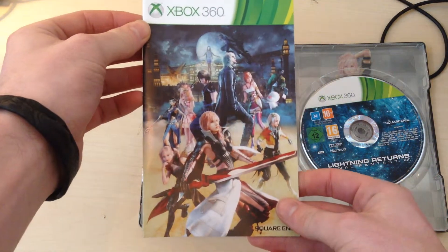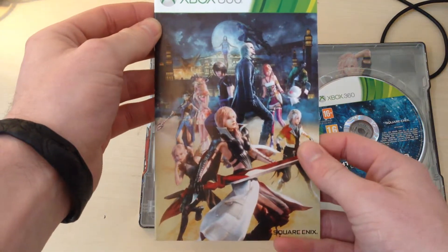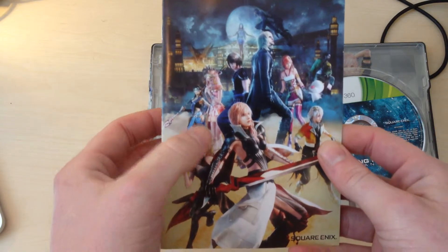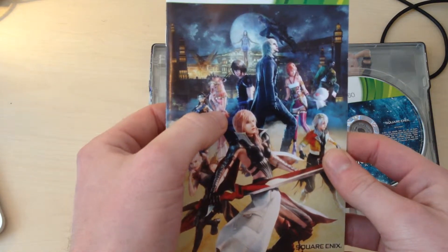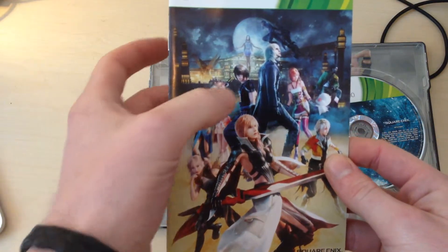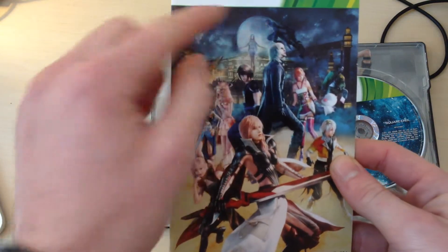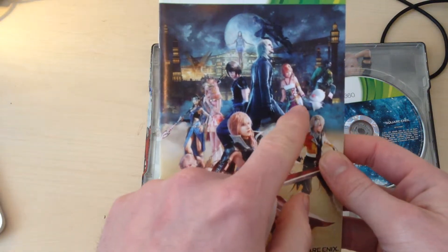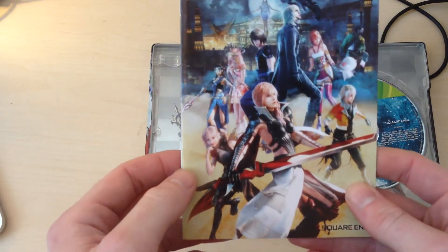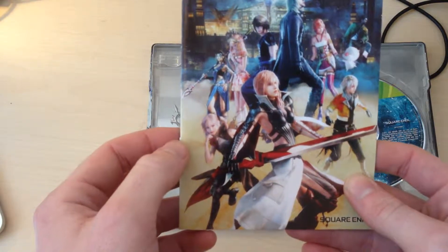The manual — I know you've all been dying to see. As you can see, you've got Hope, and he looks like he did in the first Final Fantasy XIII. And you've got Fang. I don't know who that is, probably Snow. That's Snow anyway. Then you've got Noel from the second one. Sarah. And you've got Zaz. And that's the Lumina character that looks like Sarah a lot — same hairdo and stuff.